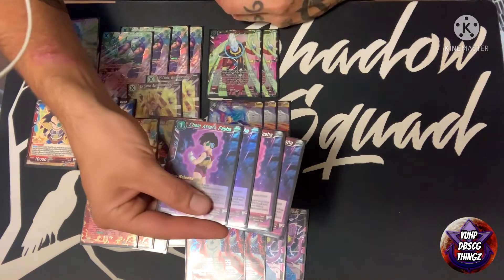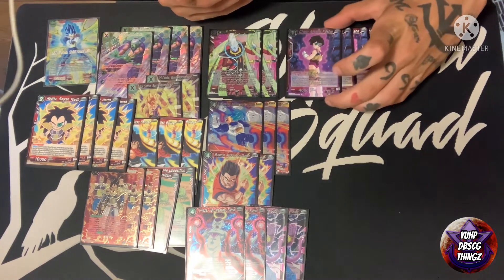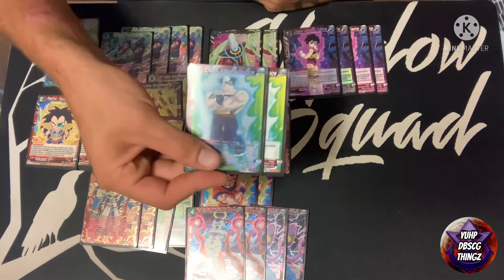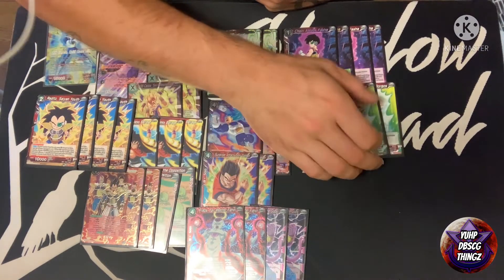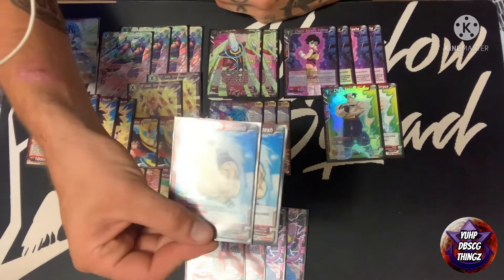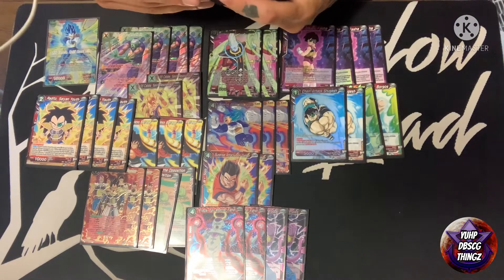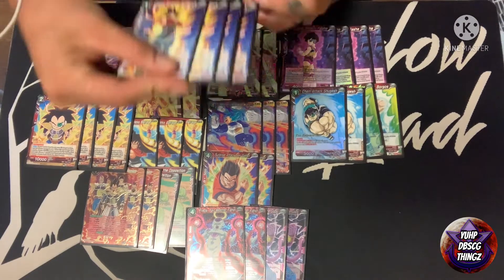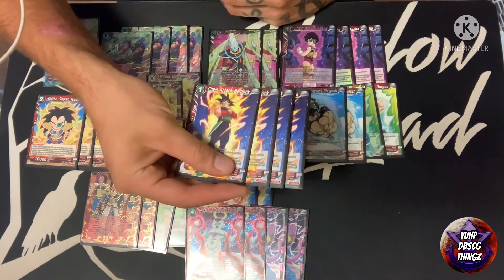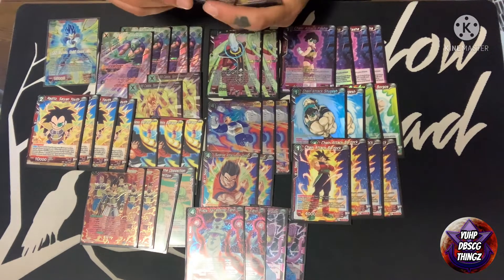This is the Bardock package. We've got four Fasha — great turn one play. She looks at the top five for another Bardock crew member or for the two cost unison, which covers both unisons we play in this deck. Next up, two Borgos — he comes out for one and draws a card, and has a permanent where he becomes 15k if you have three or more Saiyans. We've also got the one energy double striker, and one energy double strike is never a bad thing. Next we've got four of the promo — it's phenomenal, minusing something four thousand for every red Saiyan in your battle area, and it's a 15k crit.